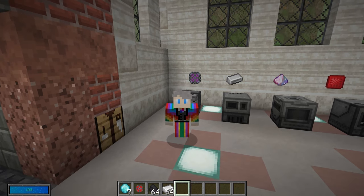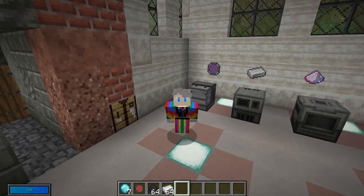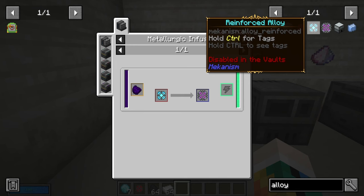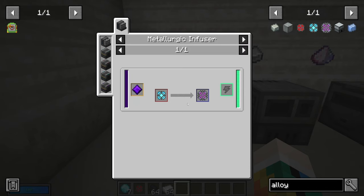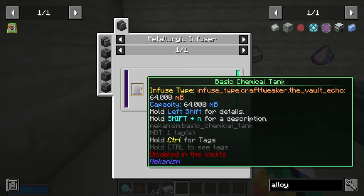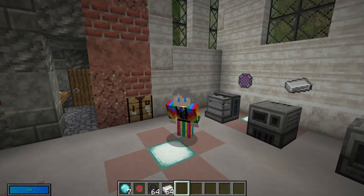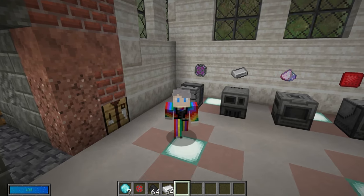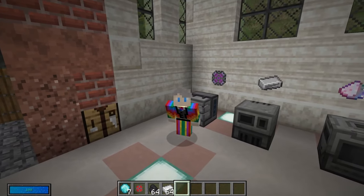To create your alloys, go into the metallurgic infuser, put in your normal items and use a catalyst such as Larimar. Over time that transforms your iron into infused alloys. Check the recipe, put in the catalyst, put in the item you want to transform, and get out the results, as long as you have enough energy. When you get to reinforced or atomic alloys, they use more expensive ingredients like diamonds, obsidian, or echo gems in Vault Hunters — but those are needed to make more powerful things like a digital miner or nuclear reactor.